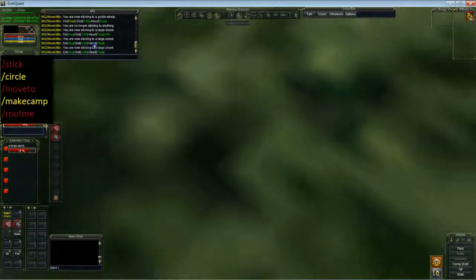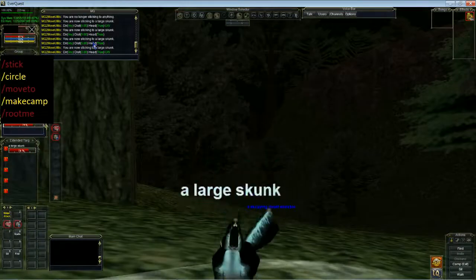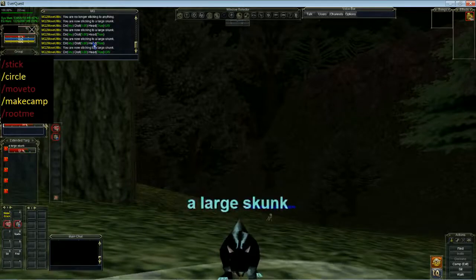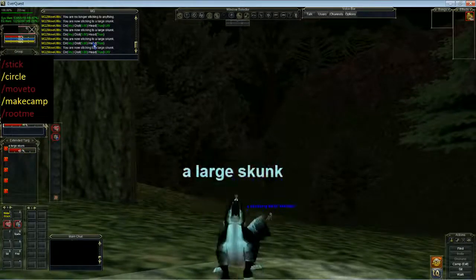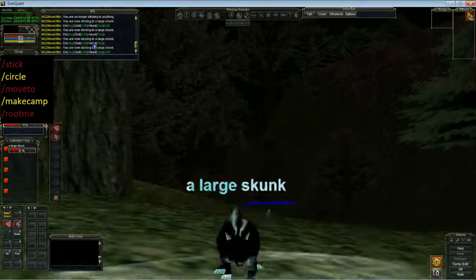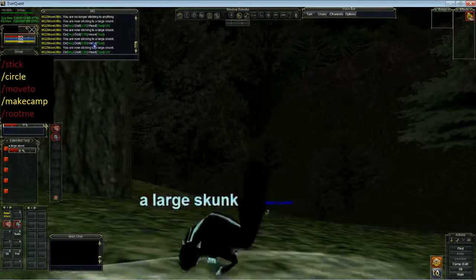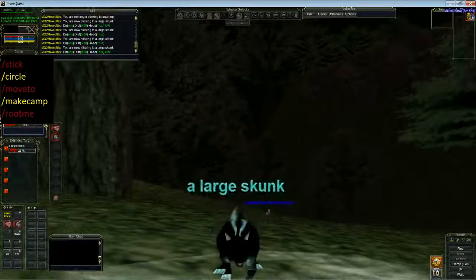Stick underwater — there we go, it will do vertical distance. I don't think I can kill the skunk. Oh, it's going to be close. Nice, got myself some skunk spray.